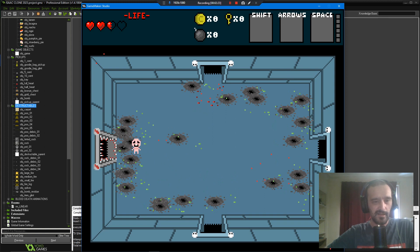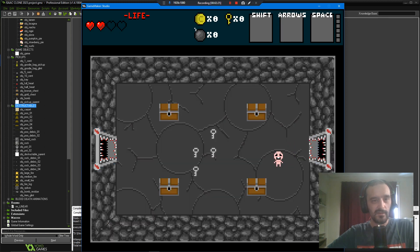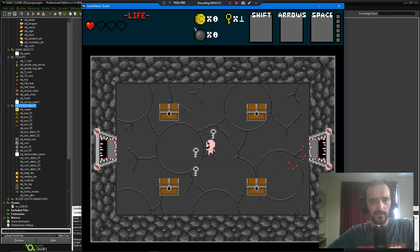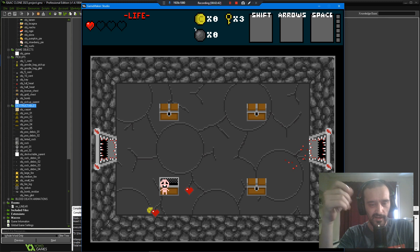That's the sacrifice room — you can lose your health going in and out of the room. We'll pick up some keys. Chests are now done, and I've drawn up some little glints so that I know where the items are.